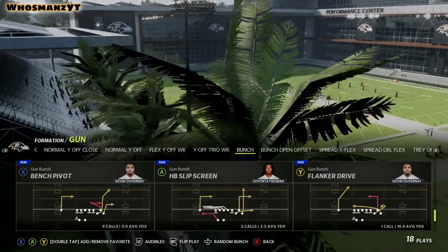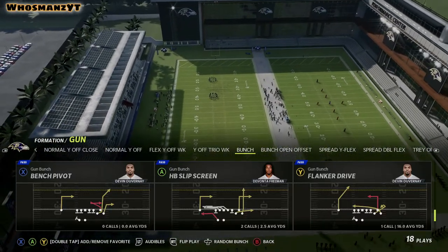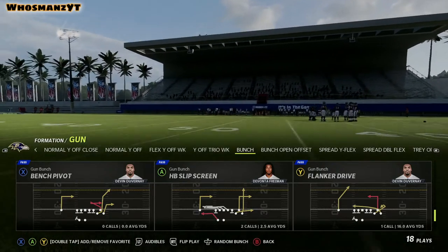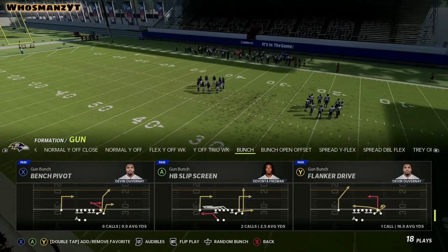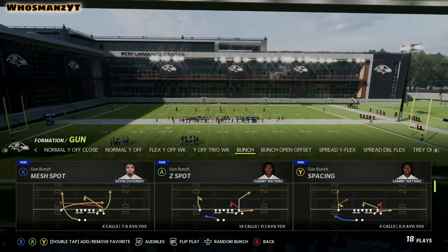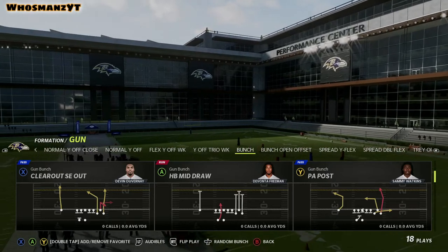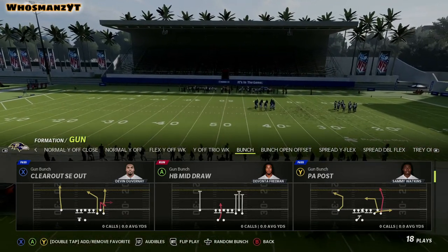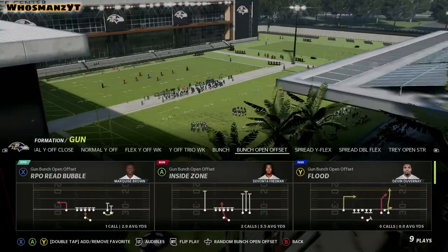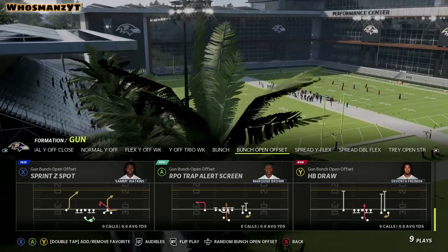They have Bench Pivot which is really nice, and Flanker Drive - you read the hitch and then the drive, so it's a high-low read across the middle. You also have the post - if they're playing Cover 2 and the middle linebacker is covering the deep dig, the post should open up. Z Spot: read the hitch on the bunch side, the flat, then the corner. Bunch Open Offset creates a lot of alignment issues. RPO Read Bubble Inside Zone is really good, and RPO Trap Alert Screen is good because traps are so effective.